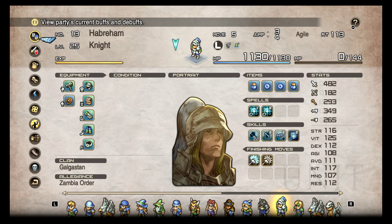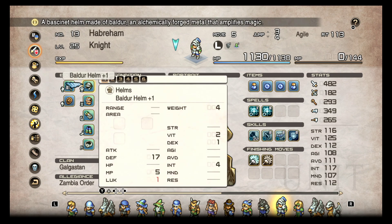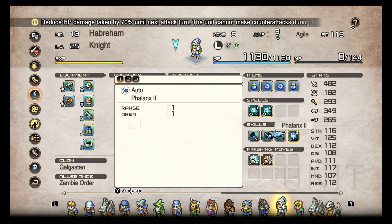We're gonna do a quick video on the Knight, one of the better early game classes. It does kind of fall off a little bit mid to late game once you get access to White Knights, but the Knight is still really good nonetheless. There is one thing a Knight can do that a White Knight cannot, and that is Phalanx.